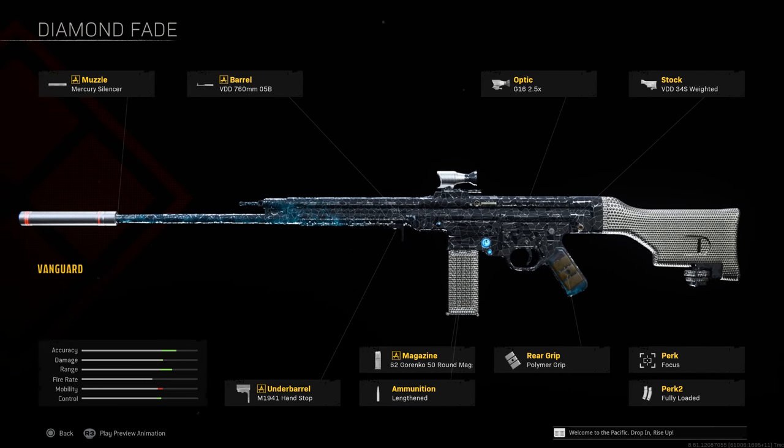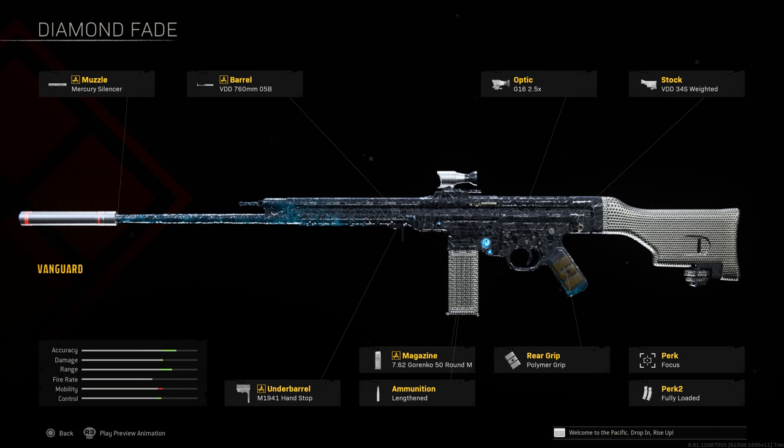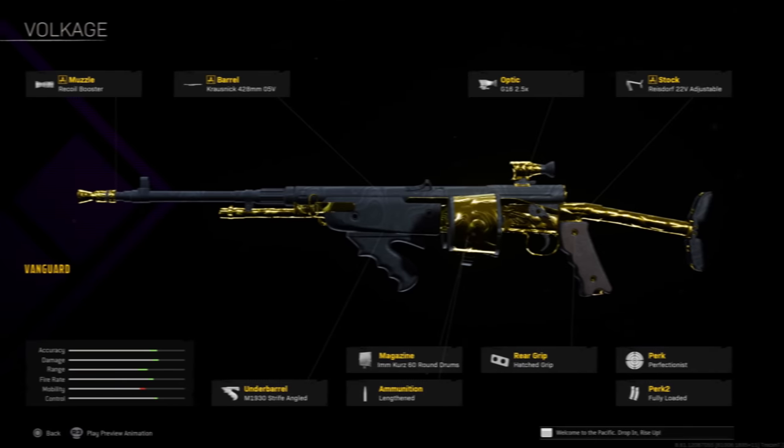Another Vanguard rifle that's still pretty solid and easy to control, though it may not pack as much punch as the KGM or Nikita, is the STG-44. It's easy to use, easy to pick up, and you can still get kills with it even if it's falling down the power rankings slightly. I'd recommend: Mercury Silencer, 760mm barrel, 2.5x optic, Weighted Stock, hand stop, Garenko 50-round magazine or 60-round if you prefer those extra rounds, Lengthened, Polymer or Hatched Grip, Focus, and Fully Loaded.